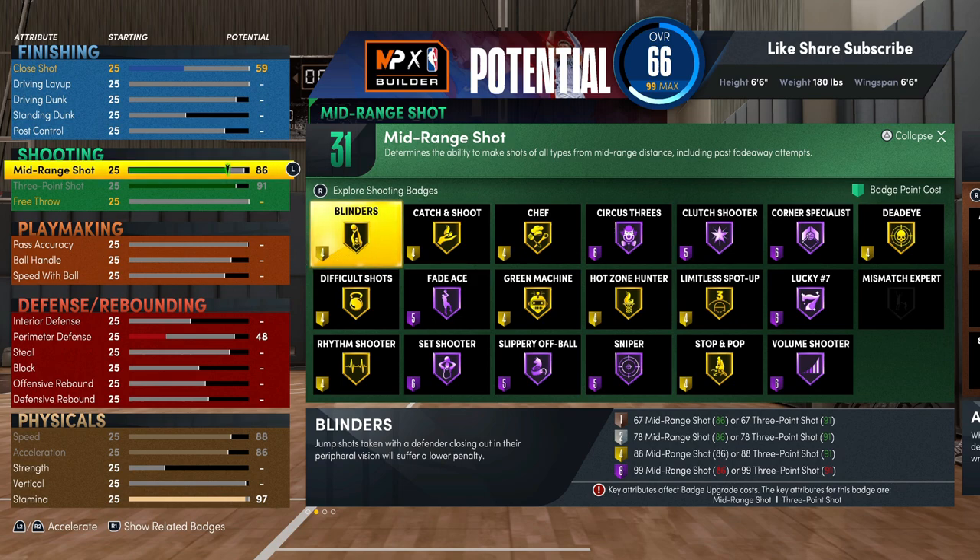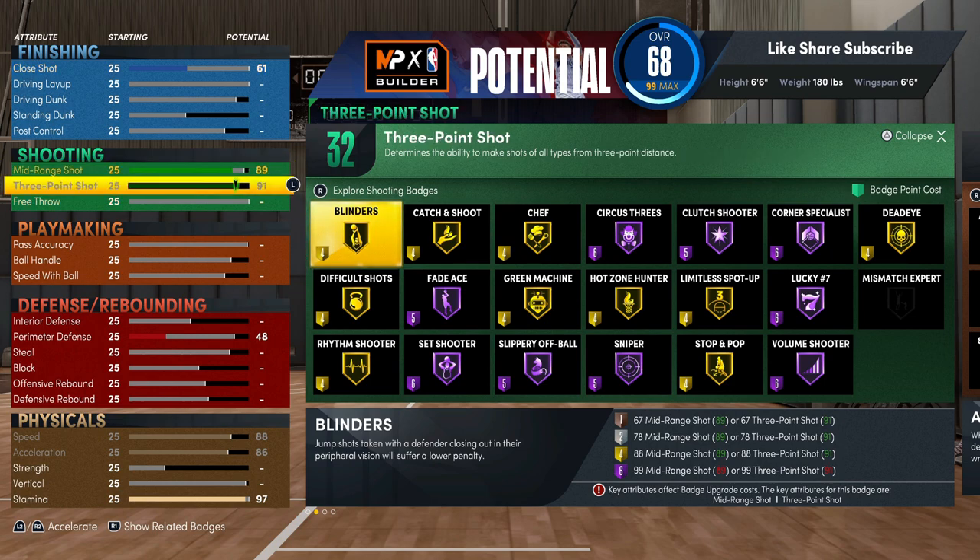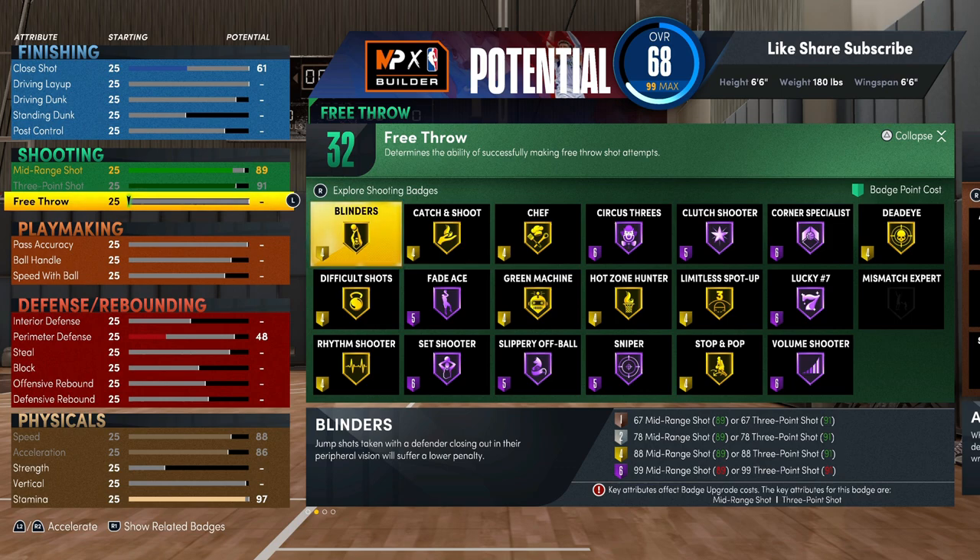That's two players' worth. We're going to go a little higher on the mid though. If you want to put on the volume shooter badge on Hall of Fame, definitely go to 91. If you're not worried about Hall of Fame volume shooter, that's cool — a lot of people don't actually rock volume shooter on Hall of Fame. You can go with 89 and still keep 32 shooting badges. But we're going to go higher on that just to get the volume shooter cheaper, because most people don't rock it on Hall of Fame since it costs six points — but if you get it for five points, you'd be more inclined to use that badge.